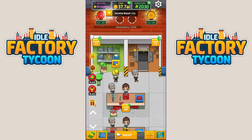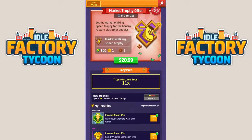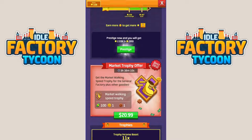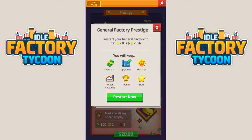We're going to go over to the income boost area and do the prestige. The next trophy costs 640, so at very least we're going to get one more of those. Maybe we'll get another epic because we got this epic one down here giving us the extra prestige. Let's do a prestige of the general factory. I'm going to keep my super cash, my upgrades, the skill tree - that's the one that gave us the little assistant and the bells. The other factories are unaffected. We get to keep our trophies and our stars.